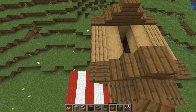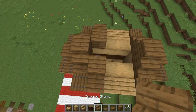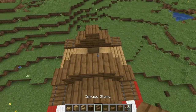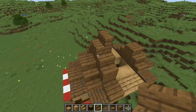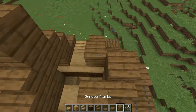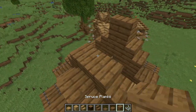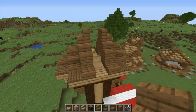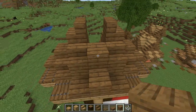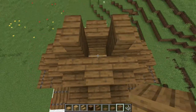Now get your slabs and place one here, one here, full block, full block — stair facing this way, stair facing this way, full block between those stairs, and a stair facing this way. Do this same pattern here — slab, slab, full block, full block, stair facing this way, another one facing this way, full block, and a stair on top. Now get your spruce planks, place one here and a couple right here, then three blocks — one, two, three — just like so.